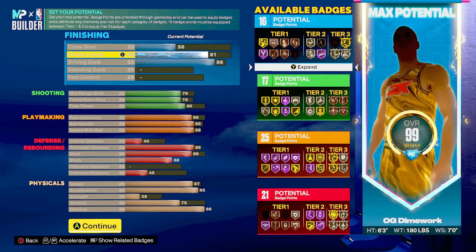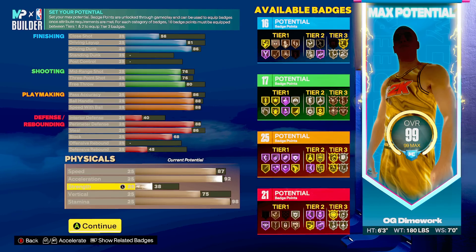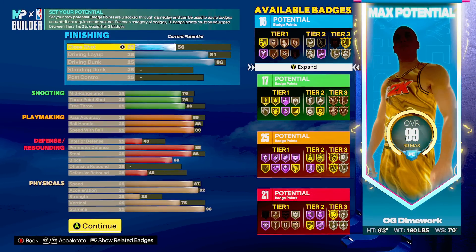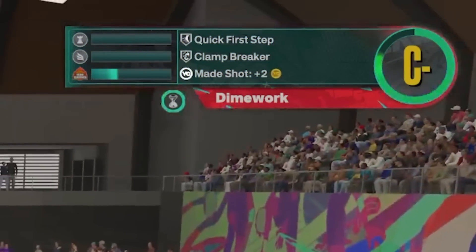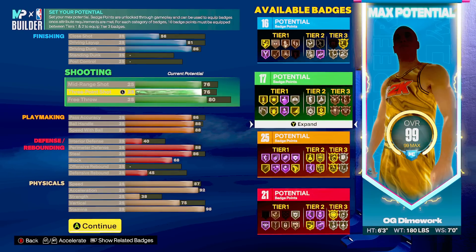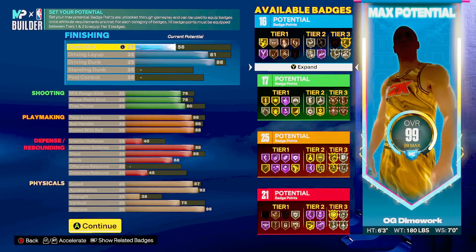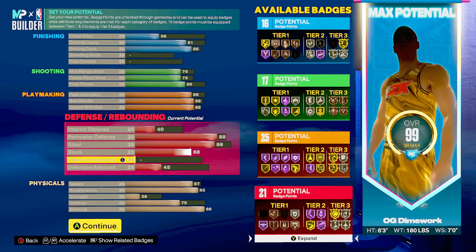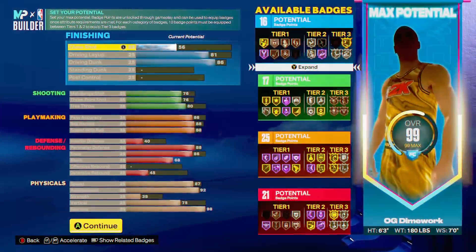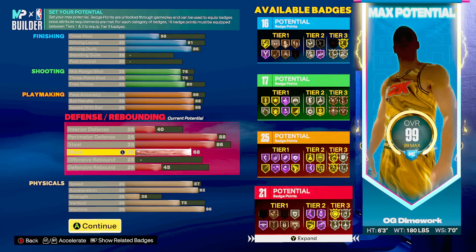For playmaking, like I said in my last video, you gotta go at least 86 on passing. I went with 88 ball handle so I get Clamp Breaker on gold and Killer Combos on gold. If you're a slashing type of build, you better have Clamp Breaker — I kind of slept on it but that badge is crazy, trust me. I also notice a lot of people skimping on speed with ball. Acceleration gets you open initially, but speed with ball is what keeps you open and maintains separation.